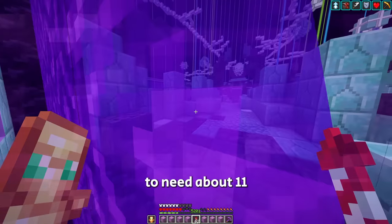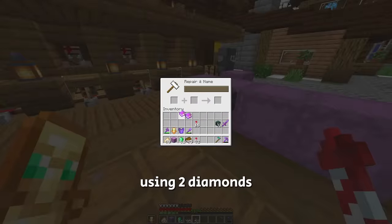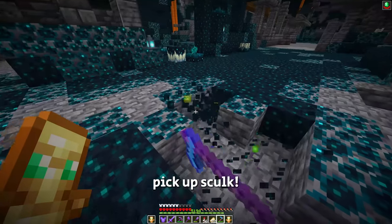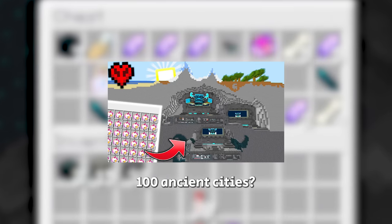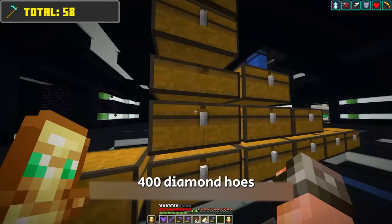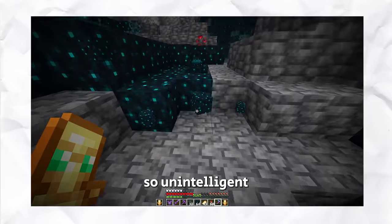We're going to need about 11 shulkers of skulk blocks. This man in the past was an idiot — he literally made a new diamond hoe using two diamonds and precious levels. Then this doofus went to an ancient city and realized fortune doesn't even pick up skulk. Why isn't it working? That's not even the worst of it. Remember how I literally made a video of raiding 100 ancient cities? Well as it turns out, I collected over 400 diamond hoes, which means I didn't even need to make that new one. I sometimes wonder how past me can be so unintelligent.